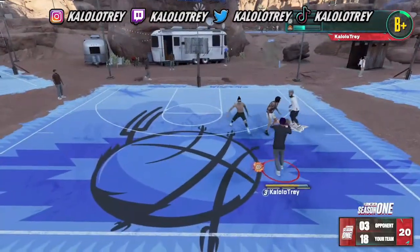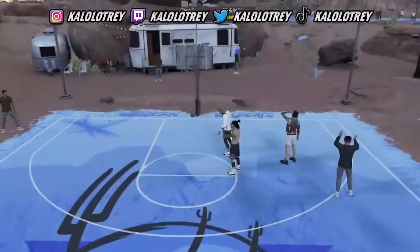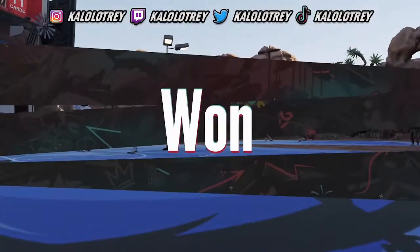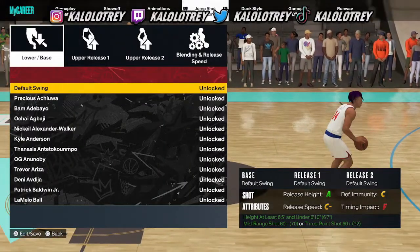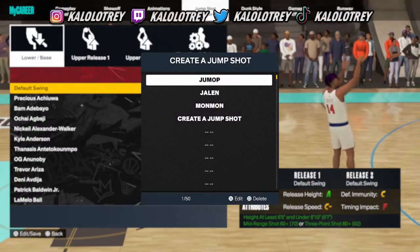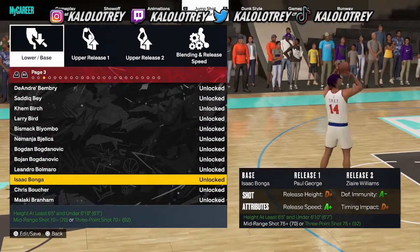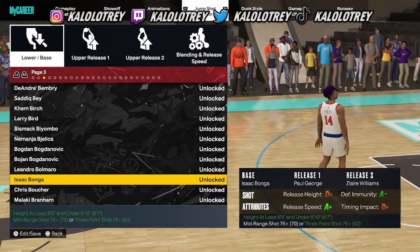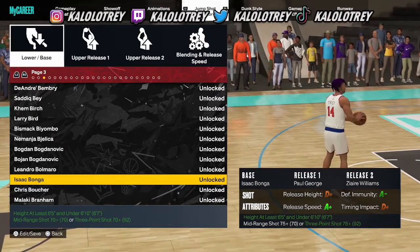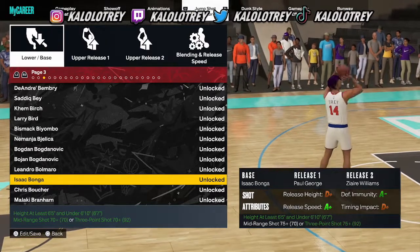Alright, I've got a quick clip of me using Set Shot 25. I've got one other base I'm going to show you guys at the end of the video that I've been using a lot. So here is the secret Set Shot 25: the base is Isaac Bonga, release one is Paul George, and release two is Zaya Williams. If you just want the look of Set Shot 25 you only need Isaac Bonga, but this is part of the in-depth guide on jump shot releases.